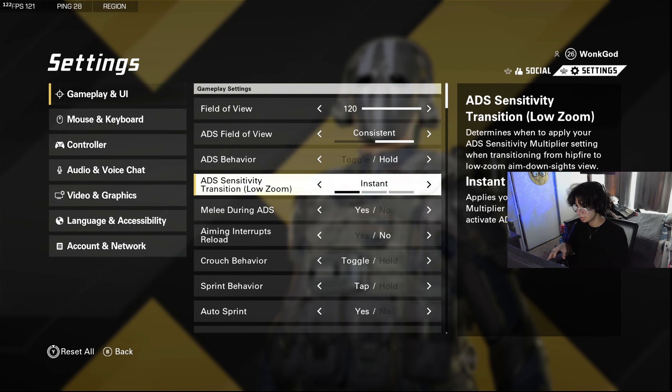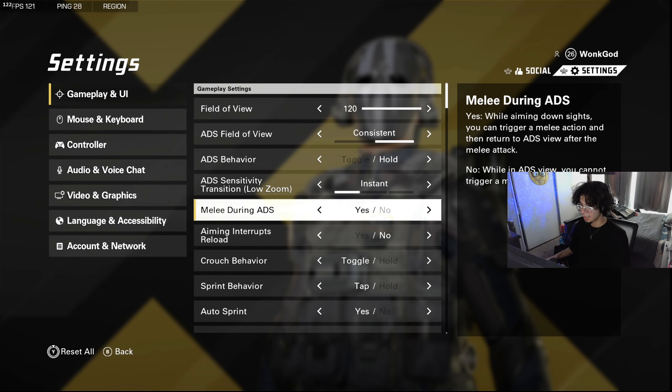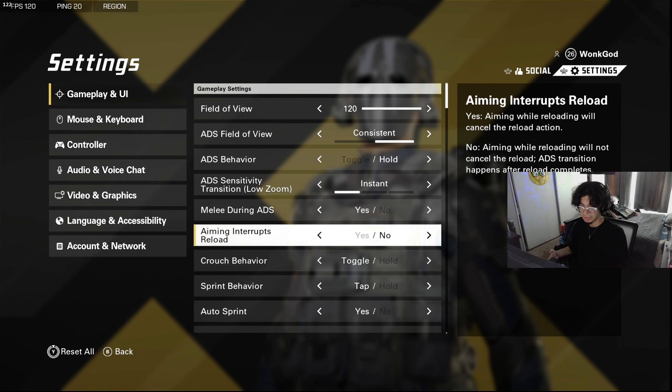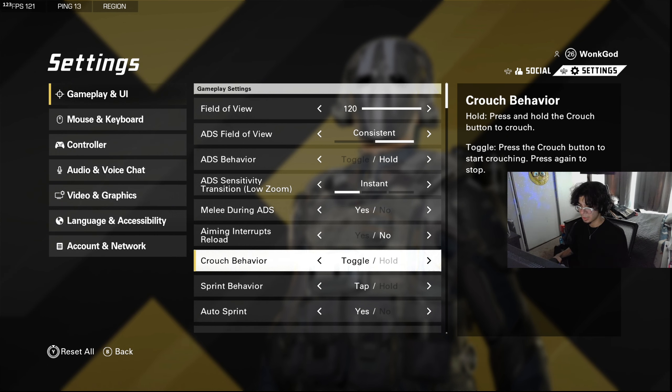I didn't touch the ADS sensitivity transition and I wouldn't recommend changing it at all because it'll make your sensitivity feel different. Leave transitions on instant, don't touch this. Melee during ADS I left on yes. Aiming interrupts reloads I turned that off.